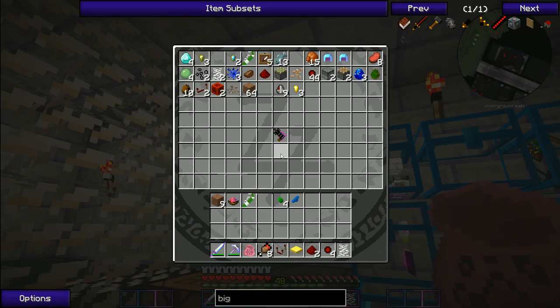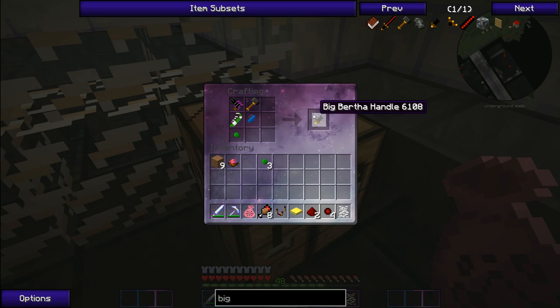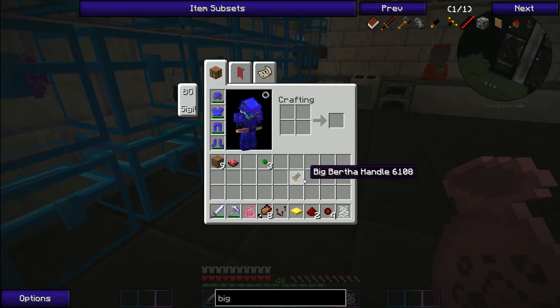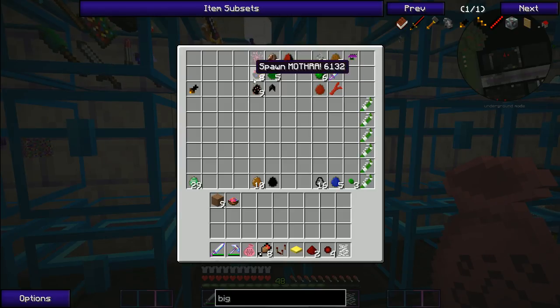Big Bertha — this is the handle, yeah. I left my ray gun in my thing. I wonder if that ray gun actually does anything. If it does, I might want to go get another one just to see what it does. And we have a Big Bertha handle — yes, success!